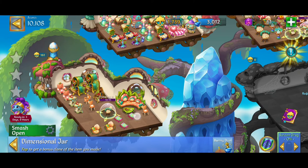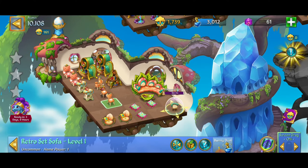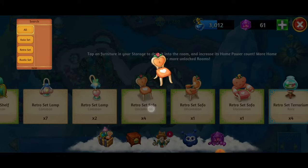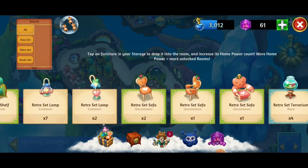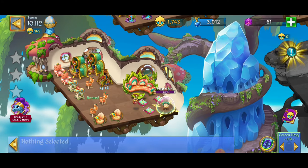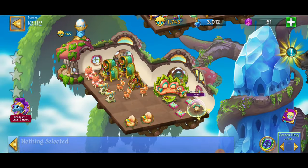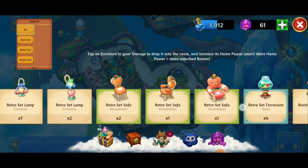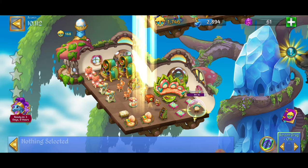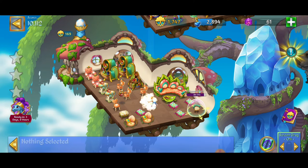Moving that retro set terrarium back, and moving the dimensional jar so it's not in the way. We want to get three retro set chairs next — do we have three? Yes! Getting these three chairs or sofas — the UK and US language is a little different, that's why I always get confused between chairs and sofas, but it's all good. Those chairs are crushing it. Going to get those chests. Putting that in storage.